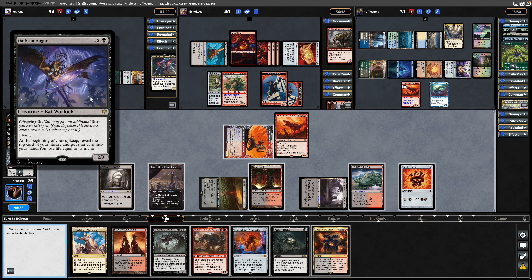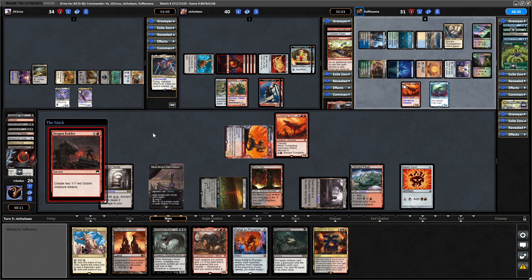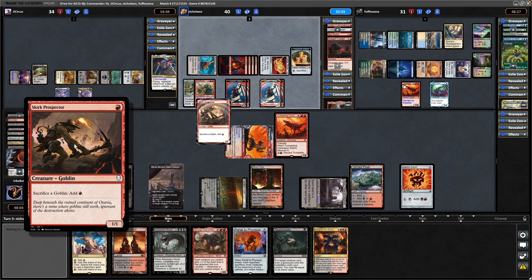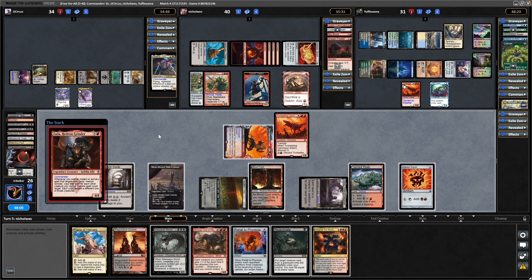A big score: discard, draw two, make two treasure. Discarded a Cold Steel Heart to that. Five cards in hand and four mana available. There's a Dragon Fodder — the Massacre Worm is really going to hurt that player. Skirk Prospector to generate lots of mana as well. Then down comes Zarda after that — we'll see if he can target his creatures with anything interesting.